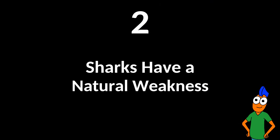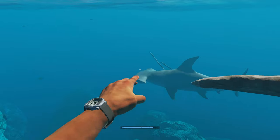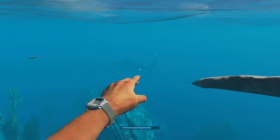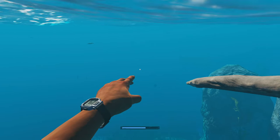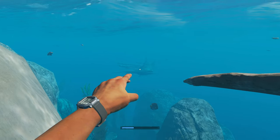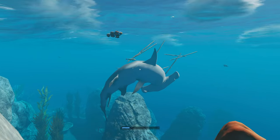Sharks have a natural weakness. All you have to do is put your back against a flat surface, and a shark cannot attack you because it would have to stop once it strikes. Find a good spot and snipe the shark as it swims around. It cannot attack you unless you come away from the object or surface behind you.